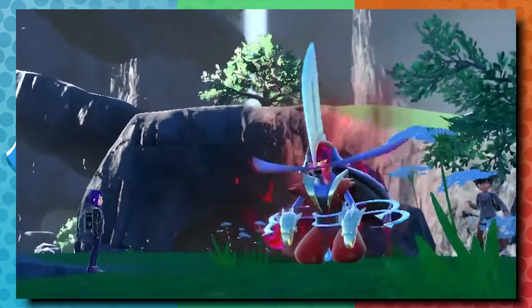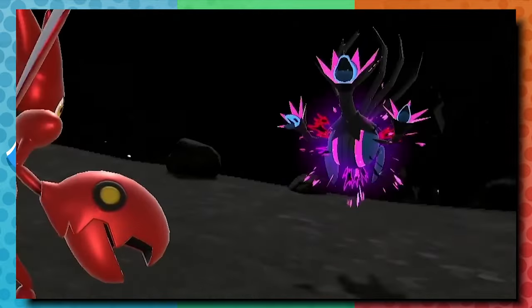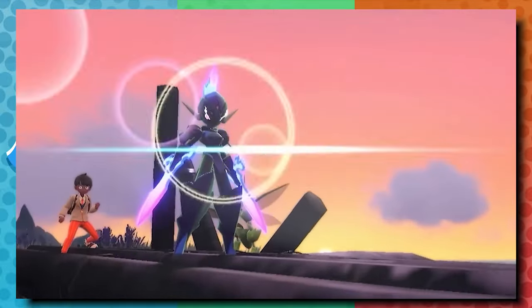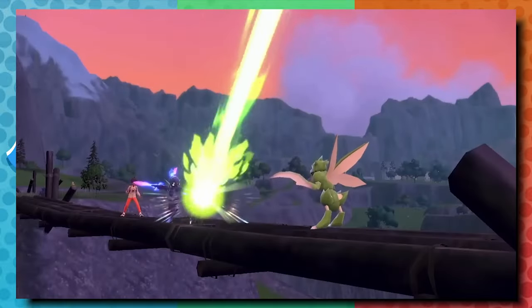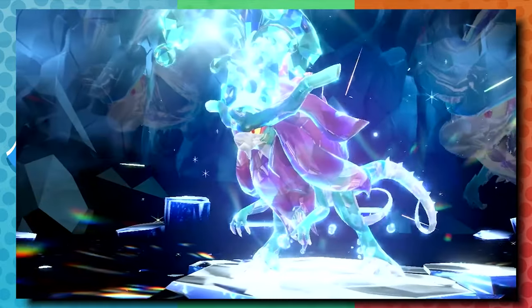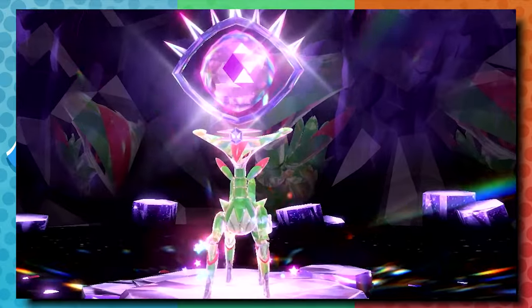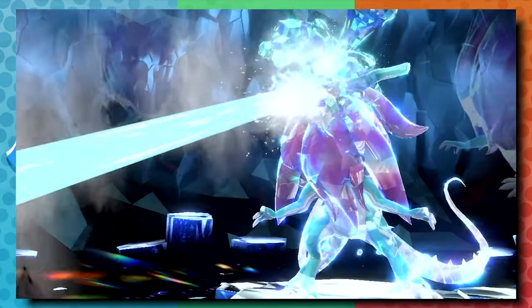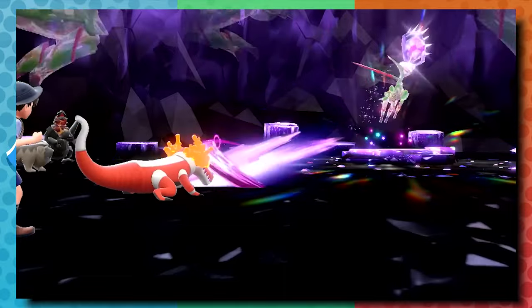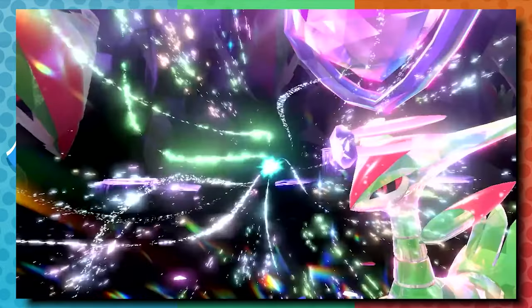Every new generation of Pokemon has a gimmick, something added by Game Freak to alter battle or exploration. In this generation, Pokemon Scarlet and Violet, we have Terastalizing. It's a feature changed up within raids — you take on Terra-type Pokemon and can utilize their special Terra-types, abilities, or marks, or you can Terastalize your own Pokemon. They get a cute crystalline hat, a type change, and it really changes the dynamics of battle.